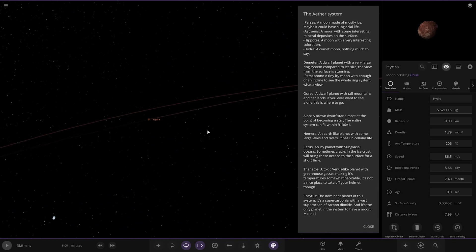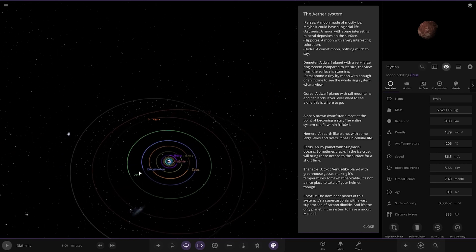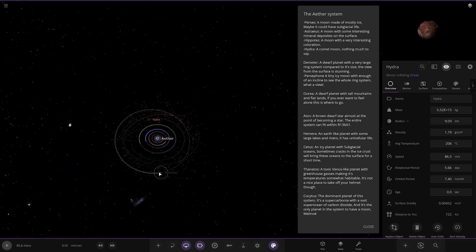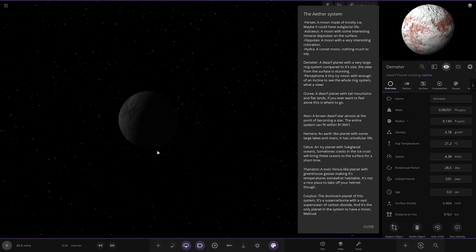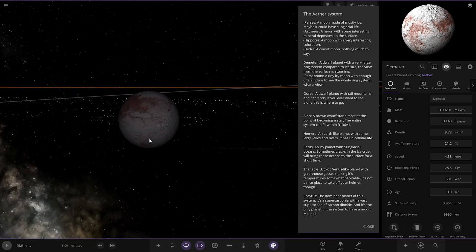Next up we've got Demeter — a dwarf planet with a very large ring system compared to its size. The view from the planet's surface is stunning.